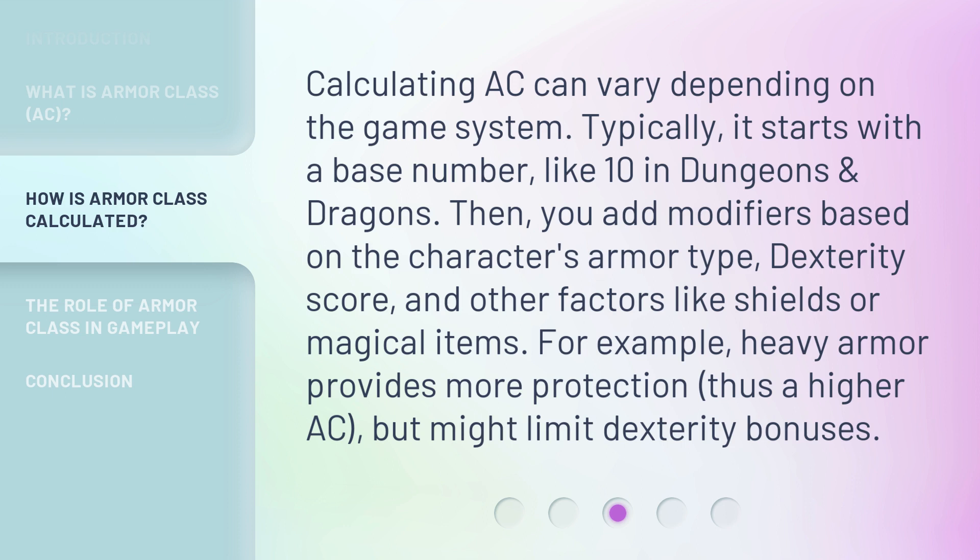Calculating AC can vary depending on the game system. Typically, it starts with a base number, like 10 in Dungeons and Dragons. Then you add modifiers based on the character's armor type, dexterity score, and other factors like shields or magical items. For example, heavy armor provides more protection, thus a higher AC, but might limit dexterity bonuses.